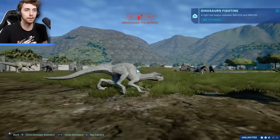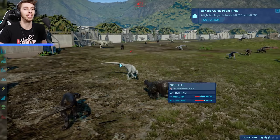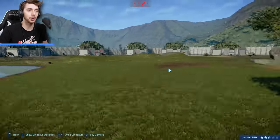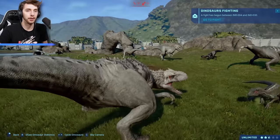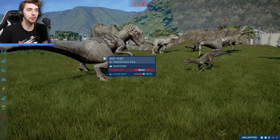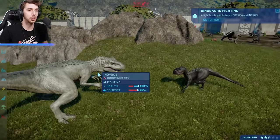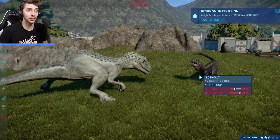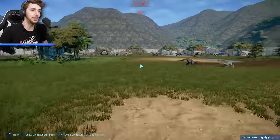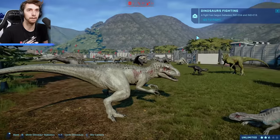Our first ever battle is E750 taking on a white Indoraptor - the first of many battles. This Indoraptor has done more damage but is also poisoned, so that battle needs to come to an end. We've got an Indoraptor versus Indominus Rex - a 21% Indoraptor against a 46%. If E750 gets a hit in - it doesn't look like it's going to - the Indominus Rex here might survive. There's the poison! That means Indominus Rex is probably going to die.